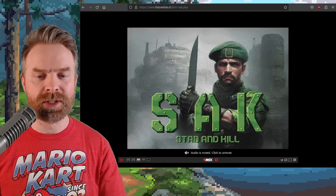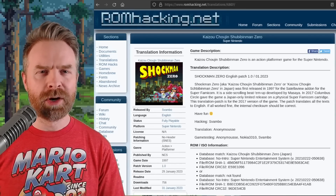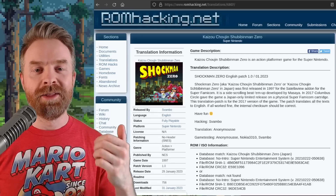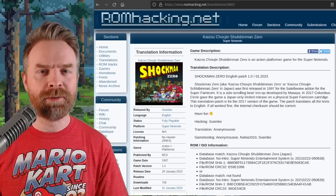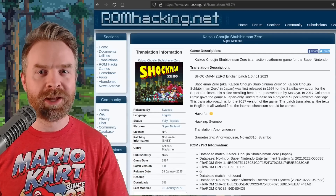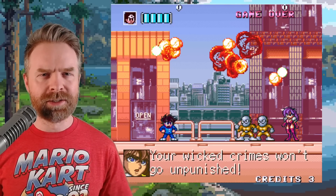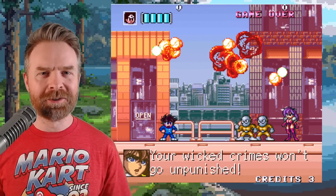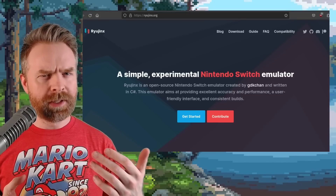It is 100% free and it also works on mobile. Moving on, we're talking about a game you might never have heard of — it's called Shockman Zero and it's on the SNES. This is a ROM hack, an English translation of the game. It's an action platformer, and I'm a massive fan of translations. I've got a whole bunch of SFC games where I've got no idea what the characters are saying, so it's nice to actually understand the story.